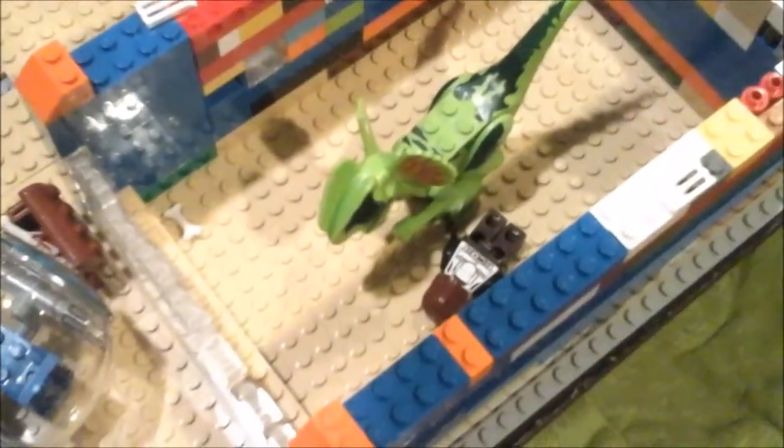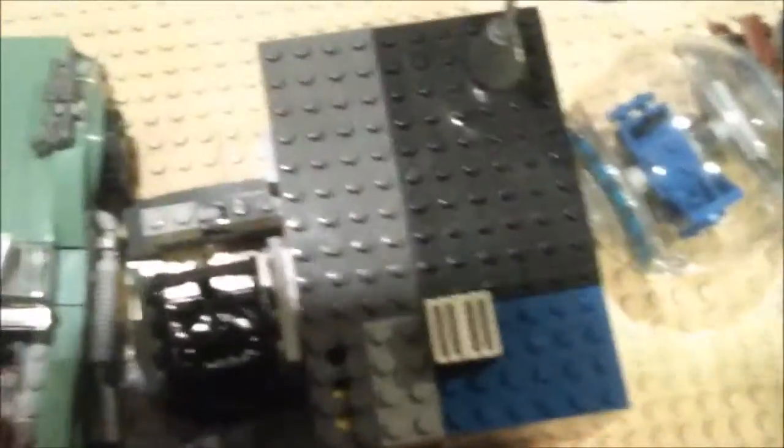I have the Dilophosaur pen. There's a person in there. It's a little reception tower. A few vehicles. Raptor pen. This is going to be part of the Mosasaur's place. I have a Compi pen.